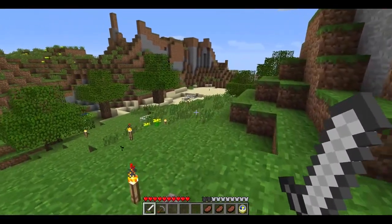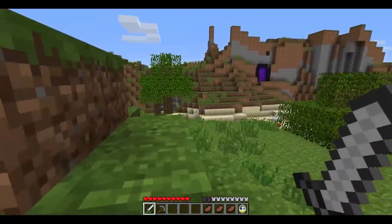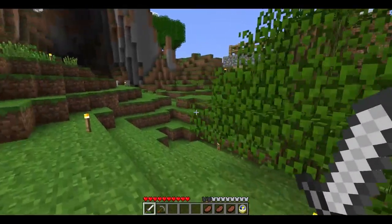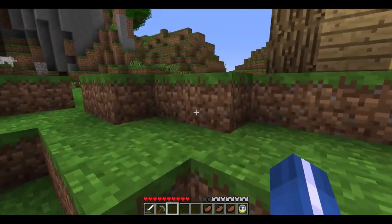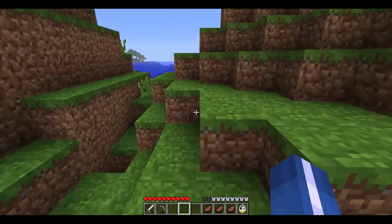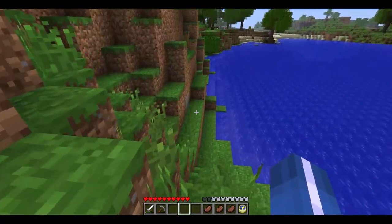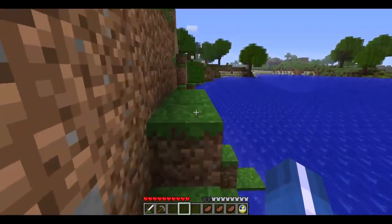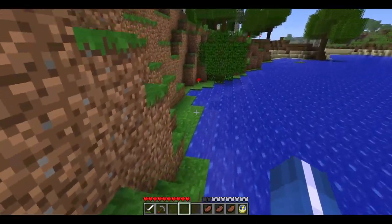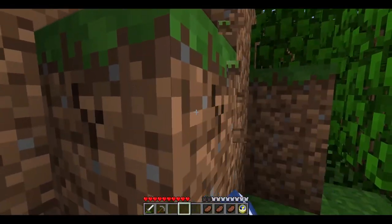I don't want to be near my house when this happens so I'll wait around over here — I don't want to blow up anyone's house and that's my home. I have enough food to take on a fight with hostile mobs. The only thing that drops food in this game are pigs — I should start breeding them if you can even do that in this version.